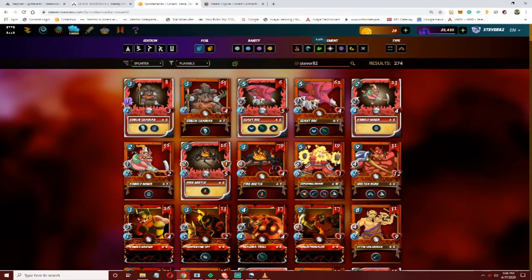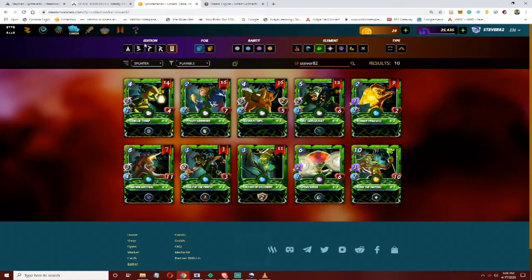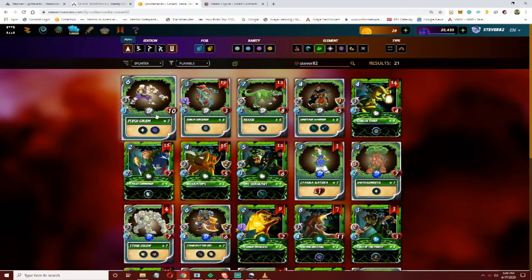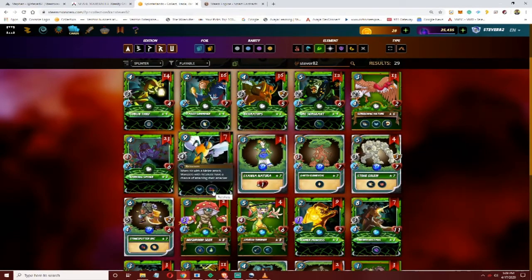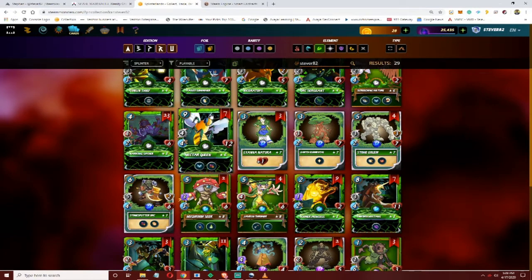One of the things that hurts it is if you look at the earth team - they have really strong tanks. The Flesh Golem is always somebody who's very comparable: he's got 10 HP, does three damage, heals himself, and has void. That helps him out a lot more as a tank than retaliate. He doesn't fly, but realistically the only time I see the Nectar Queen really coming into play is in earthquake mode.